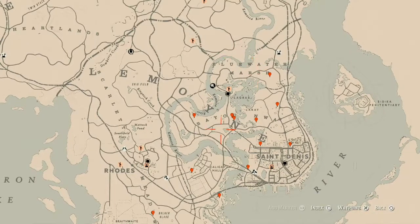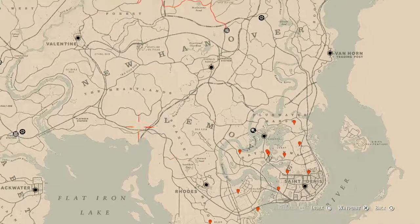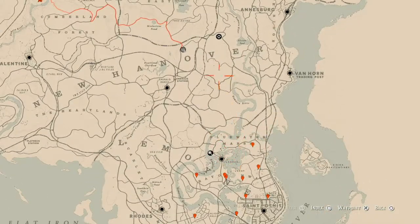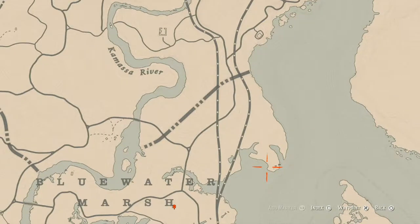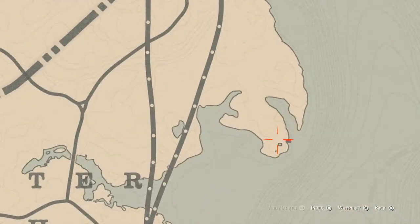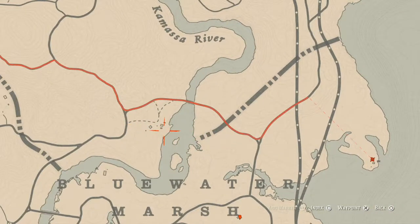Let's get to the things I've marked across the map that we'll find in the Lemoyne area. Starting over here at this first location — there's a dig spot and you do not need your metal detector. Just come over here with your shovel and you will get a metal hairpin right at this location. This metal hairpin is a family heirloom.